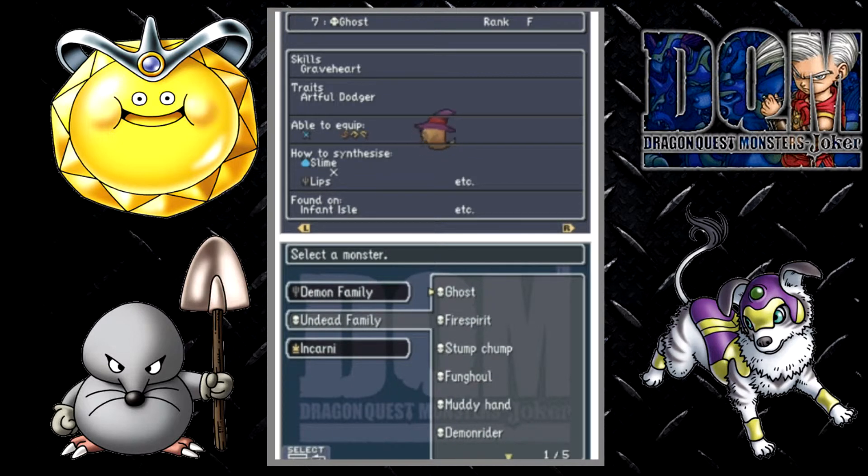So let's just jump into it. First up we have the Ghost, found at night on Infant Island. Next up we have the Firespray, found on Zaraf Island. Some Chomp is found at night on Infant Island as well. Kongol is found at night on Zaraf Island. Muddy Han is found on Zaraf Island in the Desert Cave, the Desert Underground Cave.